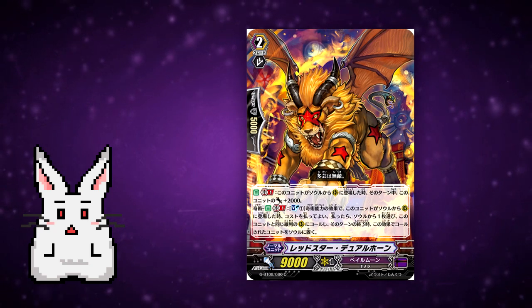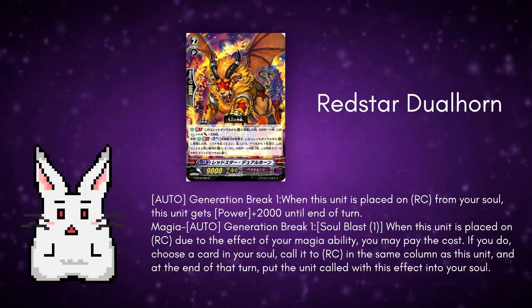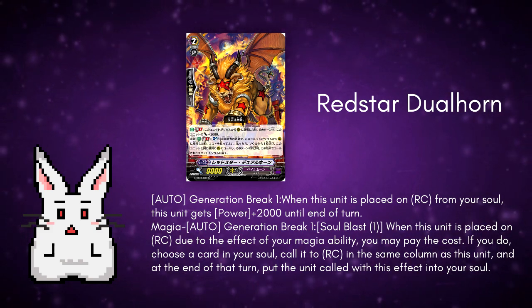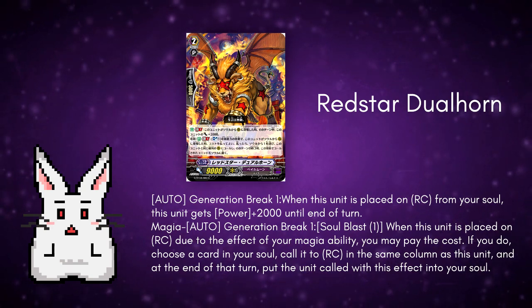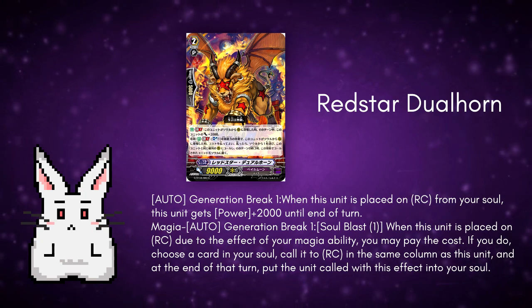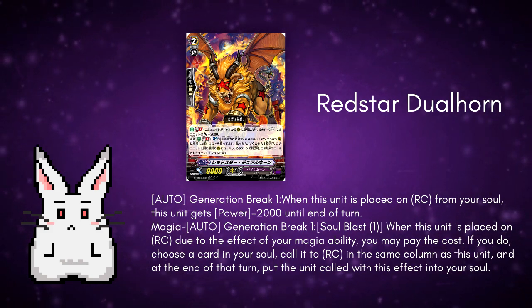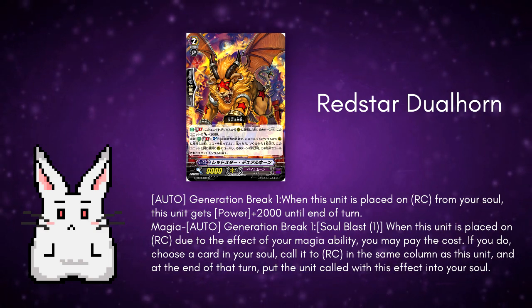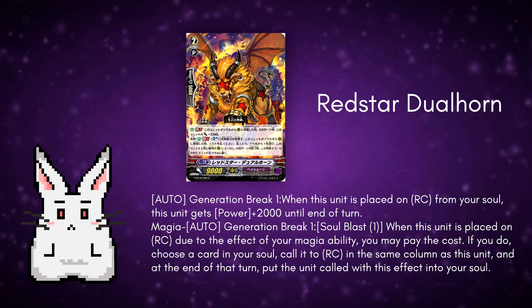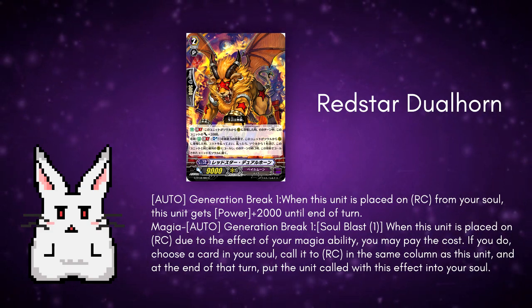Next, we have Red Star Dual Horn. It's a grade 2 with 5k shield and 9k body. The skills are Generation Break 1: when this unit is placed on Rear Guard Circle from soul, this unit gets plus 2k until the end of the turn. And Magia Auto on Generation Break 1, Soul Blast 1: when this unit is placed on Rear Guard Circle due to the effect of a Magia ability, you may pay the cost. If you do, choose a card from your soul and call it to Rear Guard Circle in the same column as this unit, and at the end of the turn put that unit back into your soul. This is another replacement for Periton, but instead of Soul Charging 1, you Soul Blast 1 for the cost, and it only works when placed by a Magia ability. This card is being looked at as a replacement for Periton because as a grade 2, it enables Lovely Companion's Denial play. Some lists run a combination of Cutie Par Trooper, Cat Knight in High Boots, and this card, which means you don't have to force yourself to pick just one.